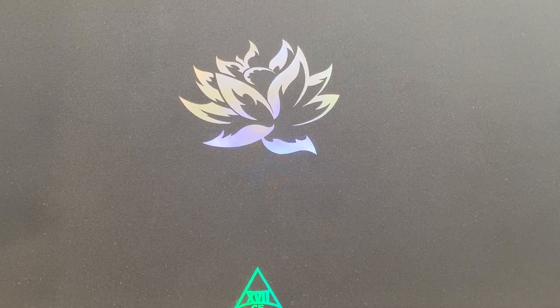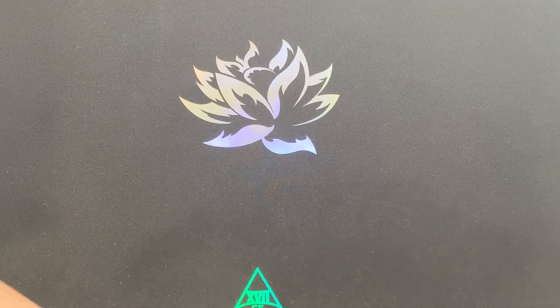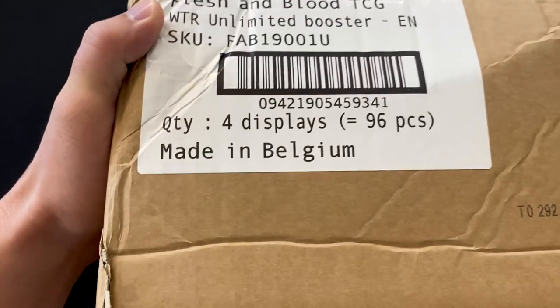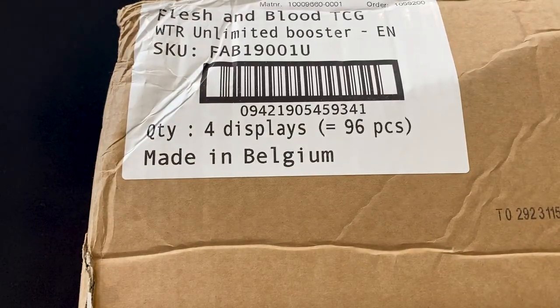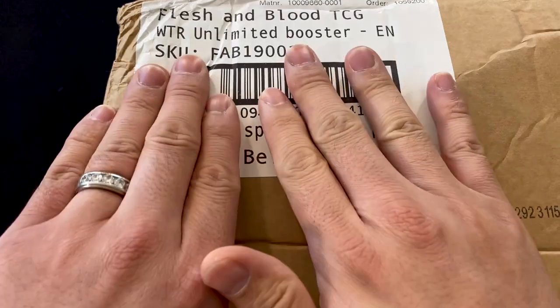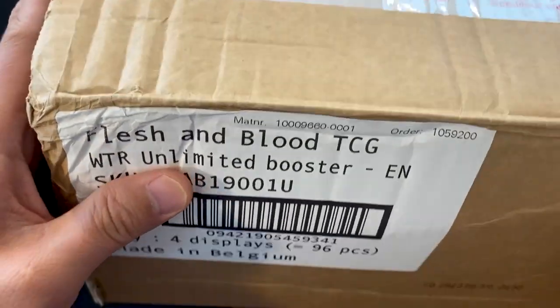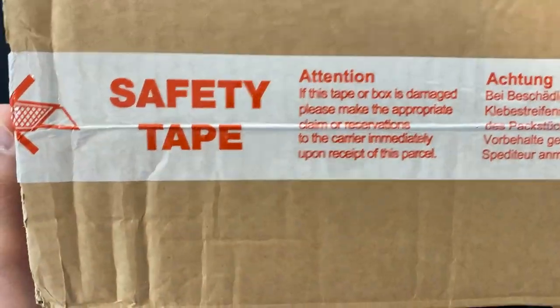Welcome to this episode of Grade School with Saint. Today, we are going to kick things off with Flesh and Blood, talking about Welcome to Wraith. As you see on this case, it's a little beat-up case. This is a Welcome to Wraith unlimited booster case.